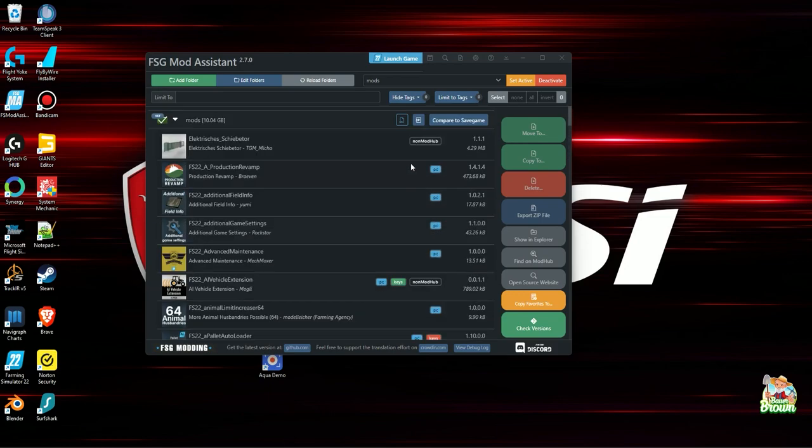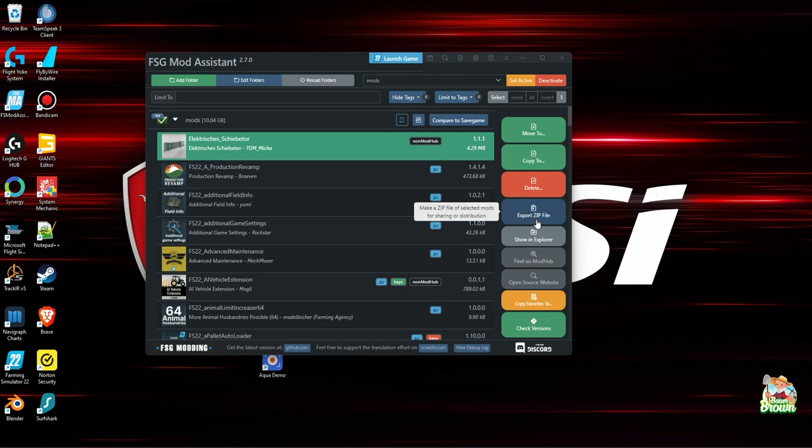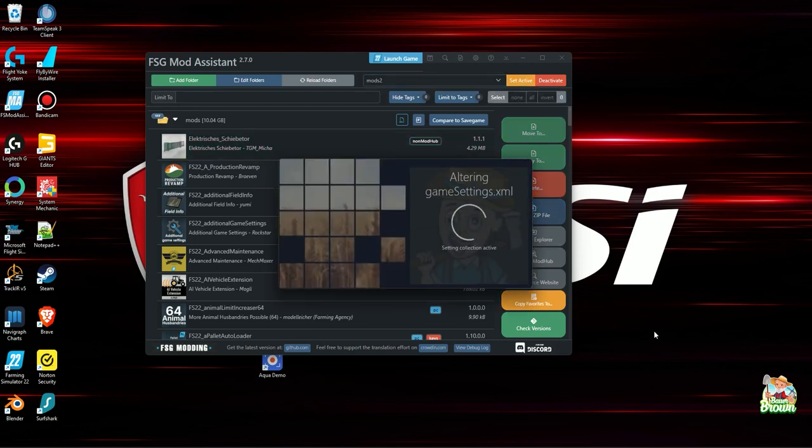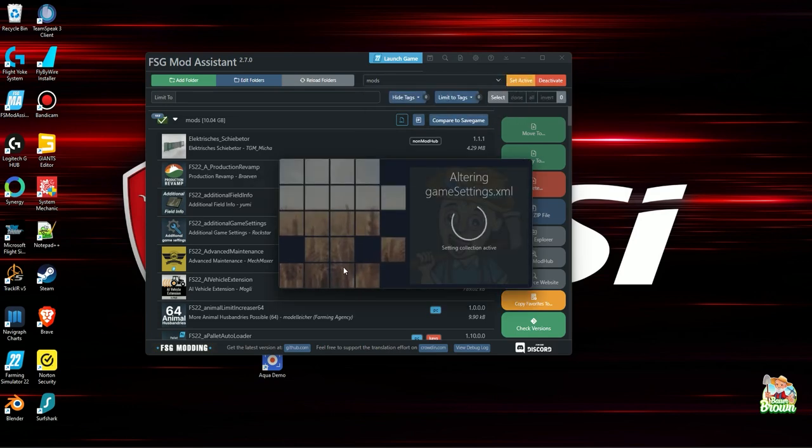At the top of the list you can export the list, edit the details of the file folder, and all sorts of things. On the right-hand side you can pick any one of your mods, move it to a different collection, copy it, delete it, pick multiples, export to a zip file, show it in File Explorer on Windows, or find it on Mod Hub. If you have more than one mod folder — say I have Mods and Mods2 — and I need Mods2 to be active, instead of going into game settings XML I just hit Set Active, and then I hit Launch Game and off I go, easy as that.